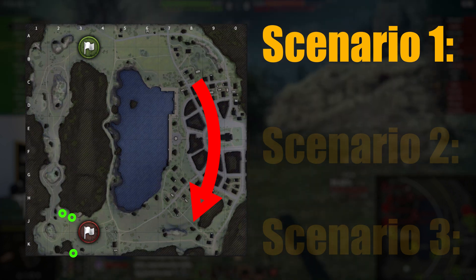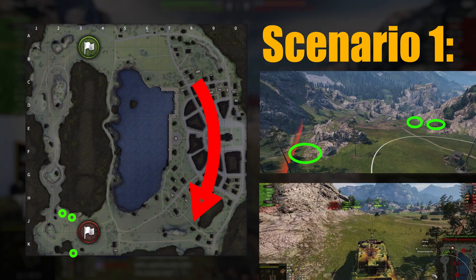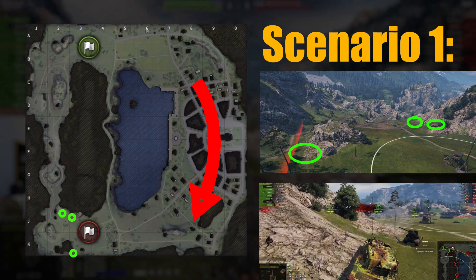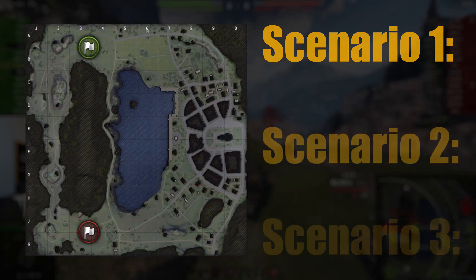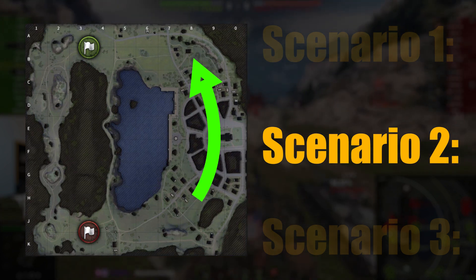Once you've made it back to your base, you have a choice of two general areas. You have the J2/J3 squares with two marked positions, or you can go towards the K-line with the K2 and K3 hull-down. From the K2/K3 hull-down you can see most of the K-line where enemies will push, and if you push a little further forwards you'll have an angle on people who have flanked from the middle lane.